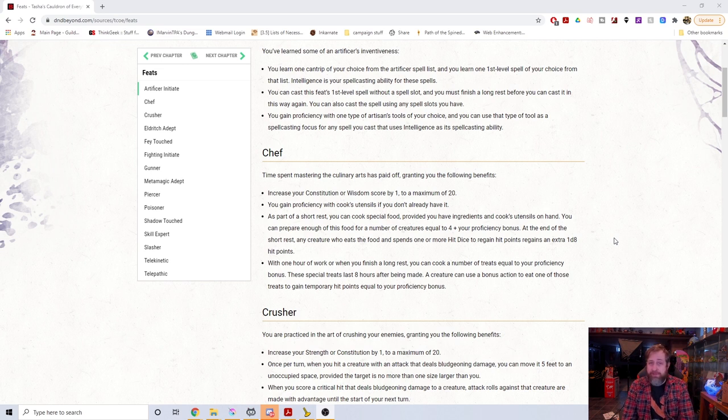It's also one of the rare feats that gives you a plus one to Constitution or Wisdom. For Constitution, you're pretty much limited to Durable, Tavern Brawler, and Resilient Con, so this is a nice change. It would be interesting because you could build a character around this feat if you wanted to.